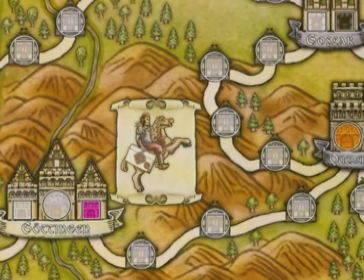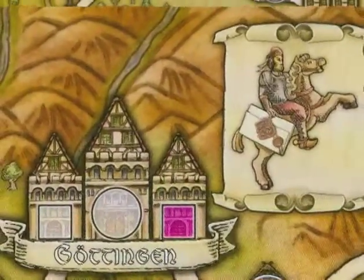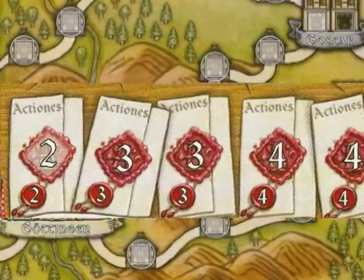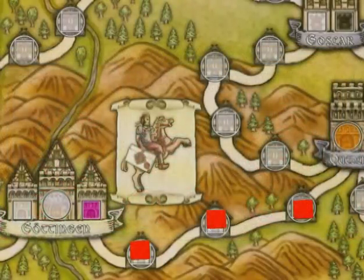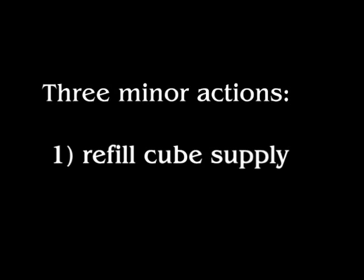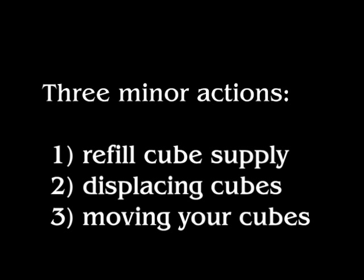When you score the route, you have to make a choice. You can either claim the office by putting your cube in a city adjacent to that route, or you might be able to get a special ability if you score next to one of the special ability towns. If you want to claim an office, you put one of those cubes into the office and the rest back to your stock. If you choose to get a special ability, then all of those cubes just go back to your stock. The three other actions, which I call minor actions because you do them less often, are refilling your cube supply, displacing other people's cubes, or moving cubes on the board.